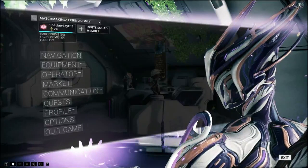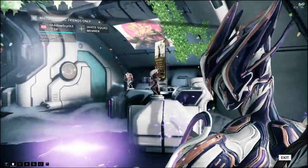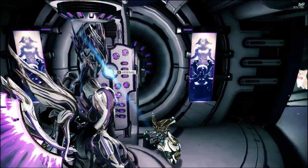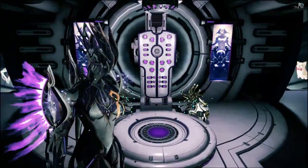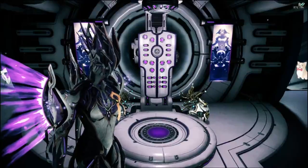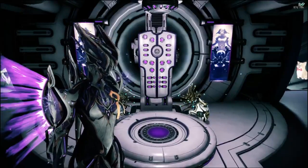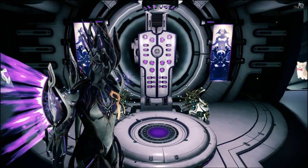Mirage had a slight tweak for her Hall of Mirrors and Eclipse so they now have the exact same duration, making it easier to couple the abilities together and maintain that upkeep. Eclipse has also been made recastable, so when it's about to expire you can recast it to refresh the duration. Then just recast Hall of Mirrors when it expires — it'd be nice if they gave Hall of Mirrors the recastable treatment as well, so you could keep those up indefinitely.